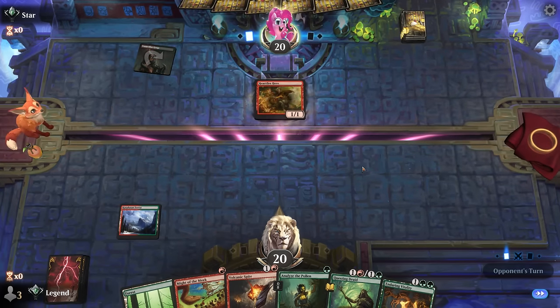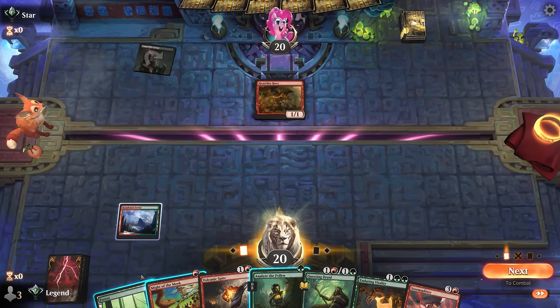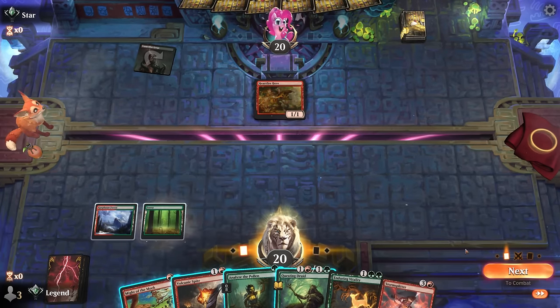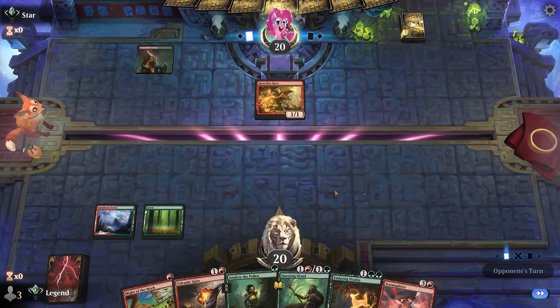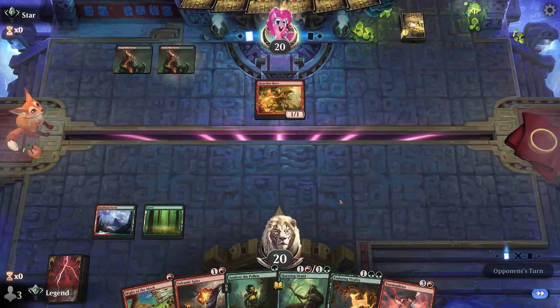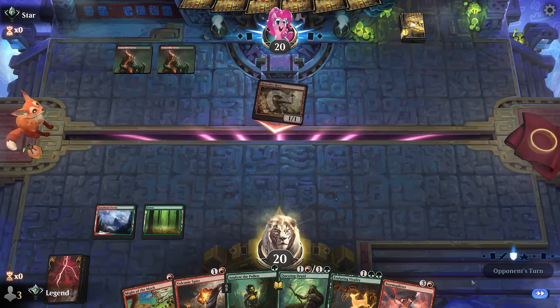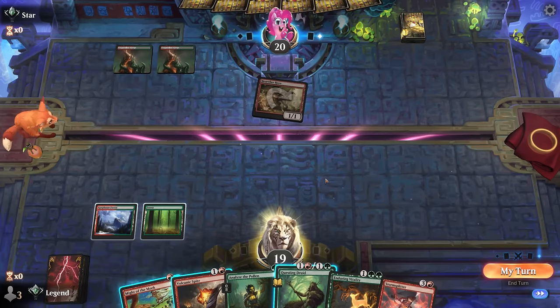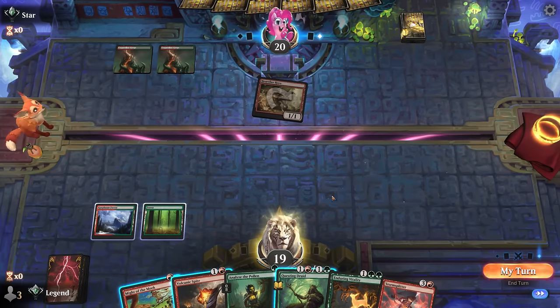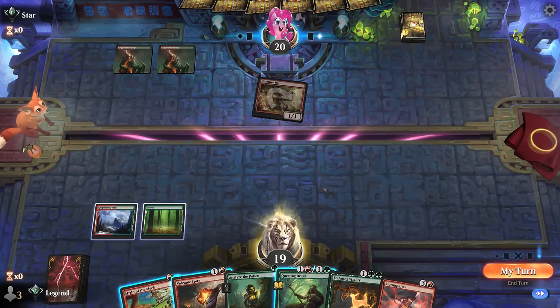We found Storm Splitter so now Analyze is fine to get a land — just need to try and survive until we can assemble the combo. The more cantrips we can keep, the better. There's nothing I really want to ditch with Volcanic Spite. I could adventure the Questing Druid but then I won't necessarily be able to keep up Volcanic Spite, and the opponent might have their own Questing Druid to adventure. Close call — I think it's reasonable to adventure here to try and hit our land drops.